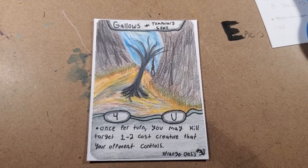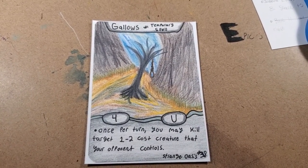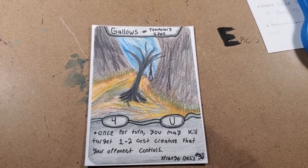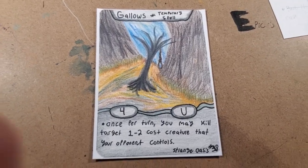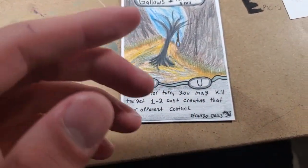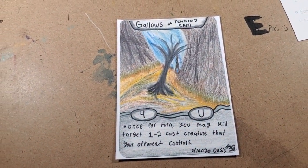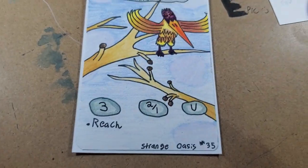Next is Gallows. This is a temporary spell for cost, which is a lot. Once per turn, you may kill target 1-2 cost creature that your opponent controls. This is really good if they just have a bunch of tokens out or just a bunch of weak creatures out. It'll force players to want to pay more to get larger creatures out, so this kind of deals with the 1-cost problem that happens in many different TCGs. I also tried a new style for the artwork. I think it turned out pretty good.